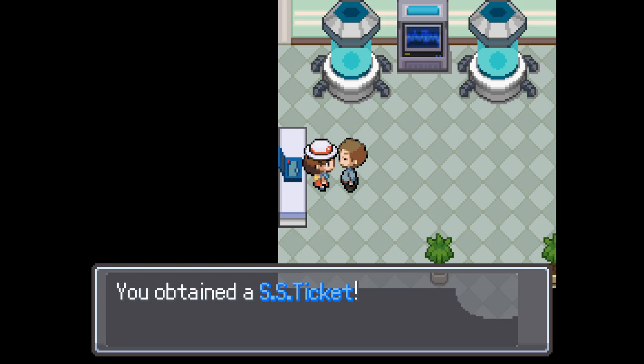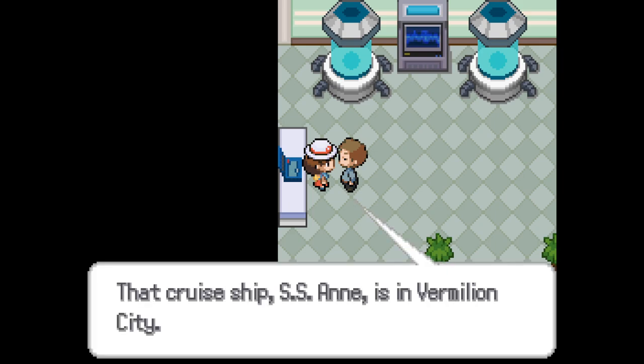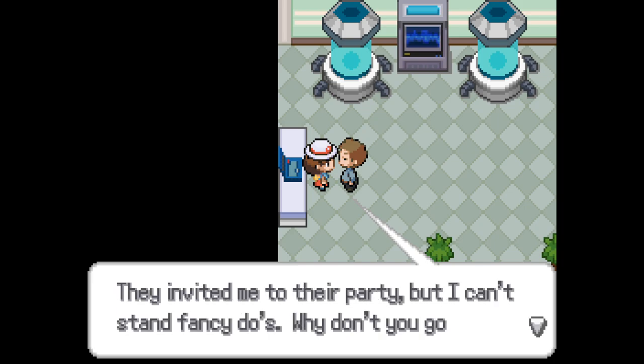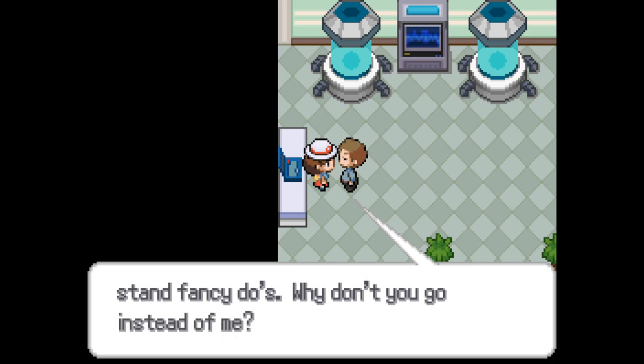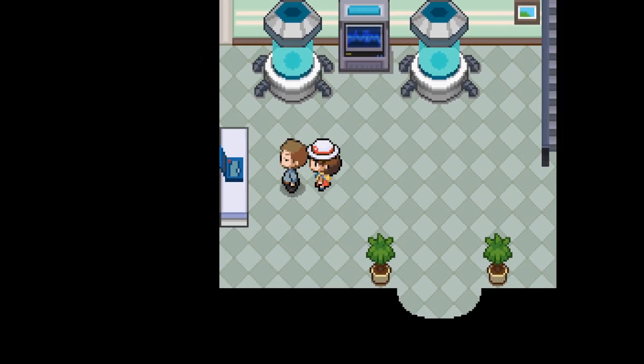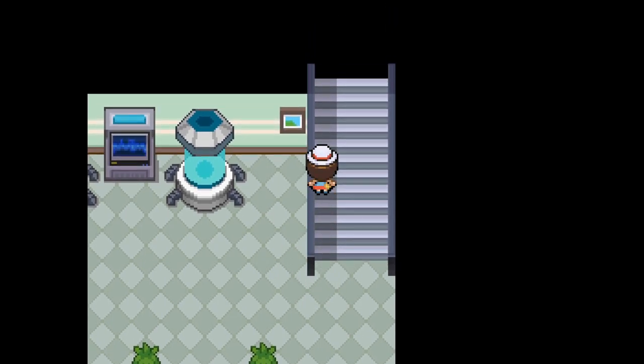SS Ticket! Oh no — you put the SS Ticket away in the key items pocket. I don't want to go on his wild ride. That's one cruise ship I don't think I'll be taking. Its passengers are all trainers — they invited me to their party, but I can't stand fancy dudes. Why don't you go instead of me? This is genuinely breaking my brain — he's saying 'fancy dudes' but was also like yee-haw. He's the Texas Super King.